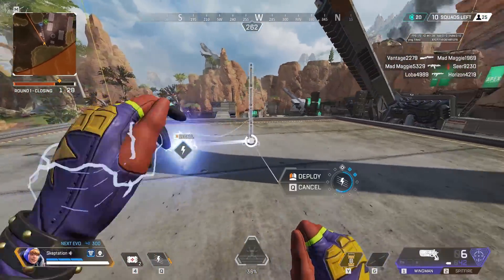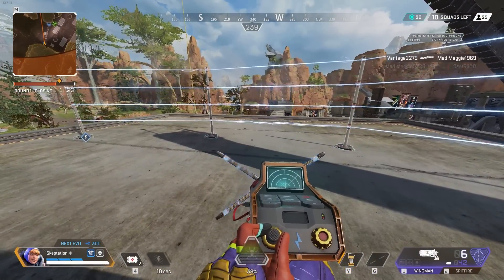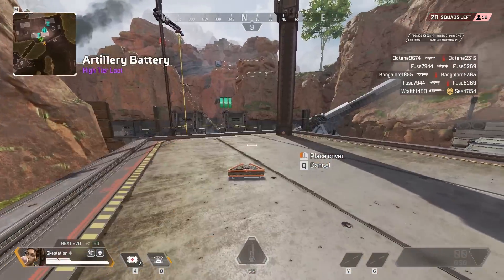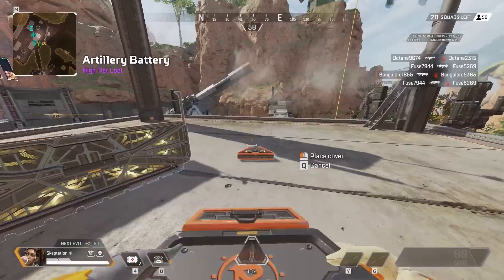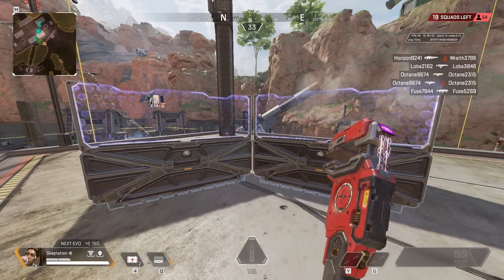This is a bit of an issue for Wattson mains because the spot is key to hold for rings that end near here. It seems particularly odd that it only affects Wattson fences and not other placeable abilities. Have you noticed anything like this elsewhere? Let me know in the comments and subscribe for more videos.